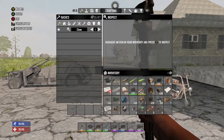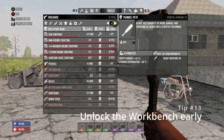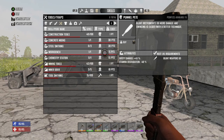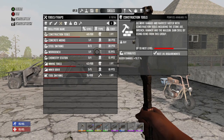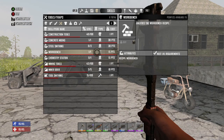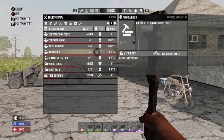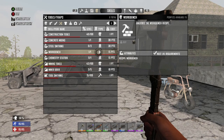Also put some skill points into unlocking the workbench. In this alpha you have to unlock it — it costs 15 points and you need construction tools at level 20. You raise construction tools by beating down rocks, doors, and things like that. Alternatively, just wrench a workbench apart in the world and you have one without spending points. But if you can't find one, put points into the workbench perk to unlock the recipe.